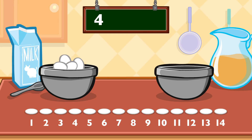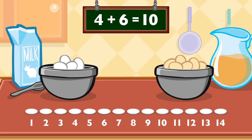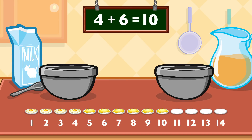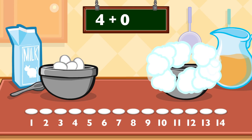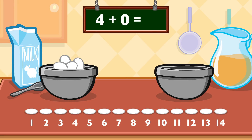Four plus six equals ten. Four plus zero equals four. Four plus zero equals four.